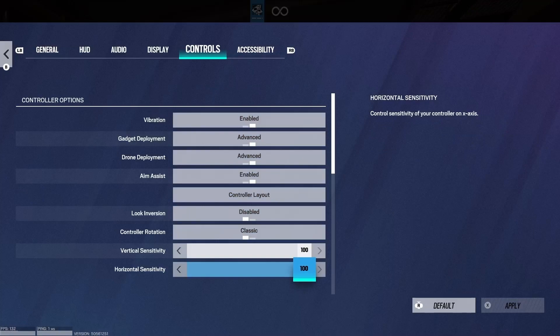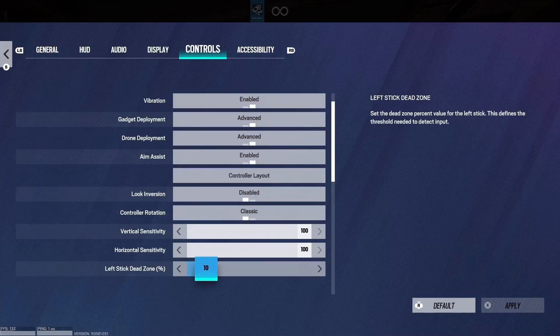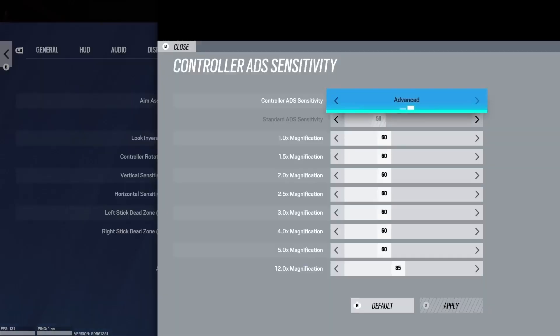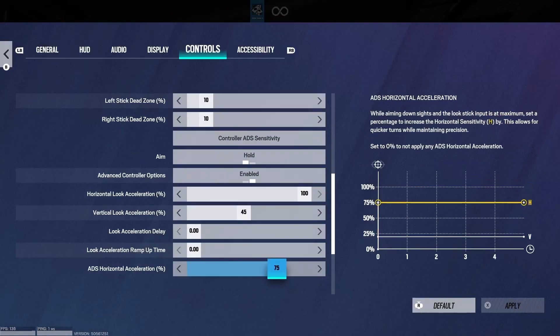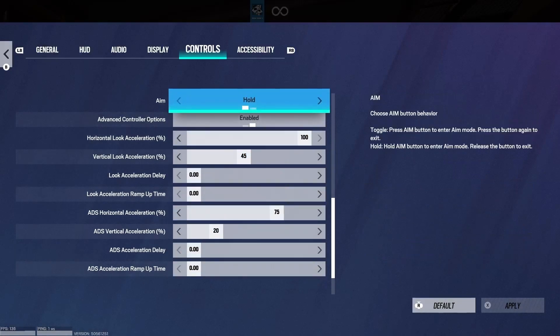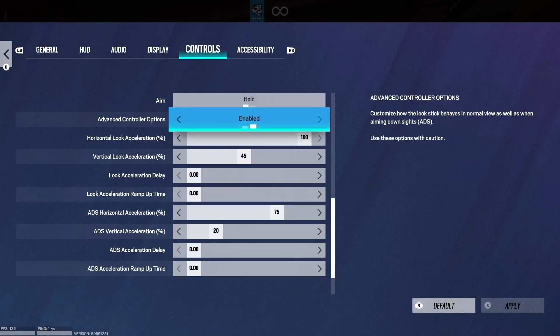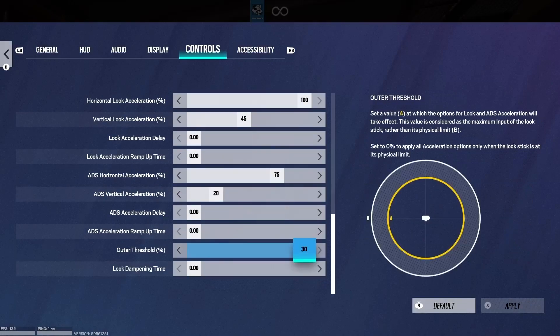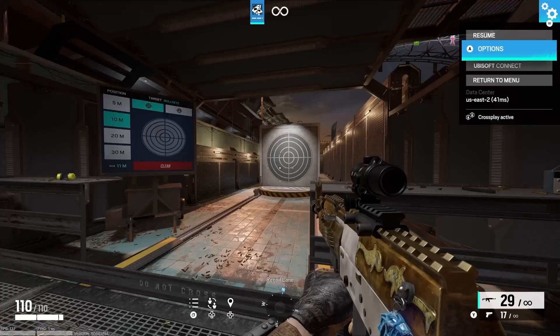So Settings: 200 sensitivity, both of them. Put your dead zone — 5 or 10, it doesn't matter; it's going to depend on what you set your dead zone to in the program. ADS tends to be like 60 for everything. Then come down here and turn on the Advanced Controller Settings. Go down and set the outer threshold to 30. This is a big thing — it's going to make you turn faster and do everything faster.